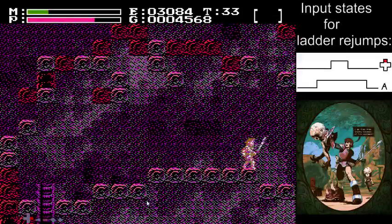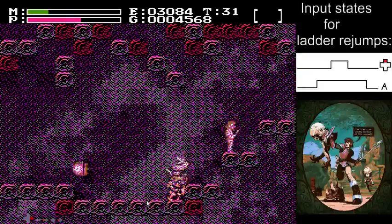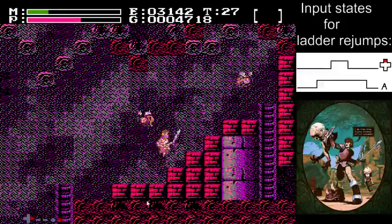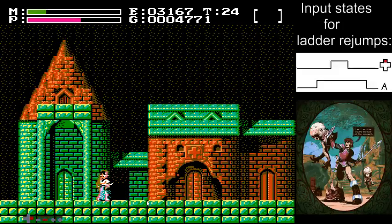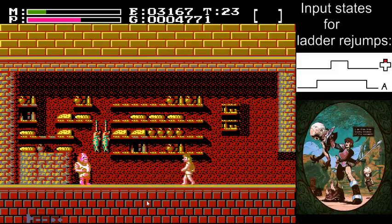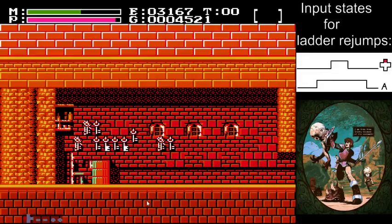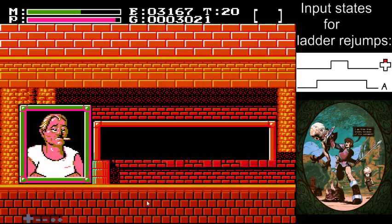You can usually just jump into the next screen. So I'm gonna skip the talking to the guru. I guess you could buy your meat here, but obviously it'll be cheaper to do it in the previous town where it's 180. So I'm just gonna buy one key for the sake of making the save state.